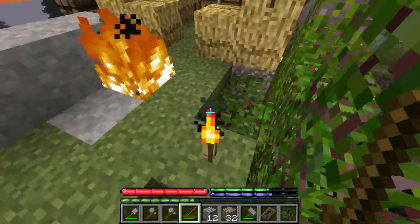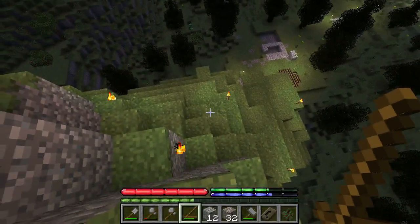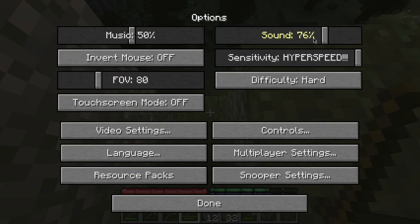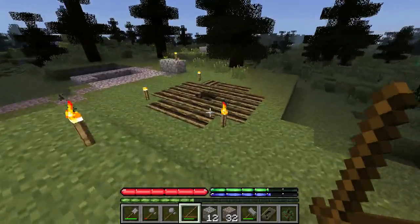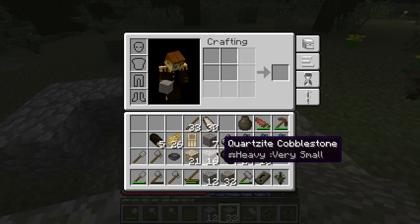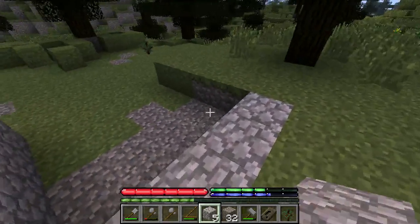I'm going to make my way down and show you what I've done, which is not much. Let me check my temperature — about 25. Down here I was creating a big charcoal pit, and over here I was building with quartzite cobblestone. Basically this is where we're going to live. I made it five by five initially but then realized it's a little bit too small.